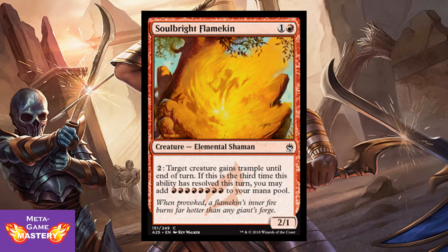Soulbright Flamekin is 2 CMC, 1 colorless and red, for a 2/1 Elemental Shaman. You can pay 2 colorless mana — target creature gains trample until end of turn. If this is the third time this ability has resolved this turn, you may add 8 red mana to your mana pool. So if you have 6 mana available, he ramps you 2 more and gives 3 creatures trample. Just straight value — this is a very good card for going big with your red mana.